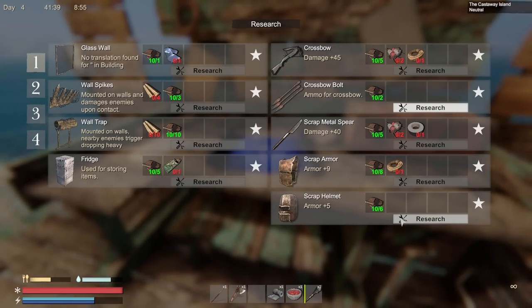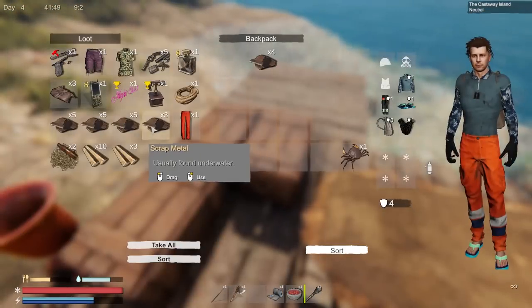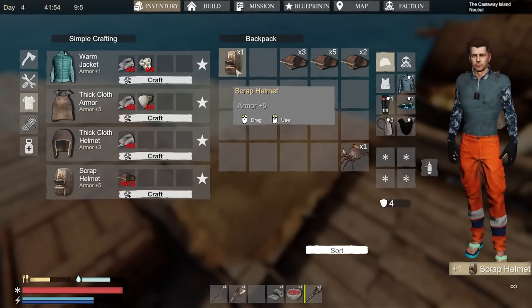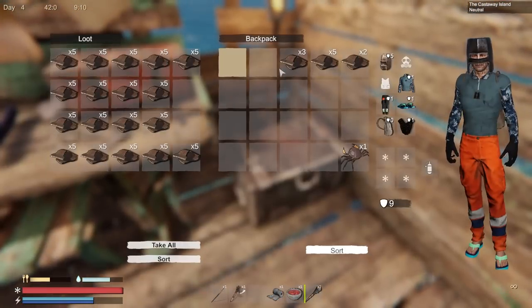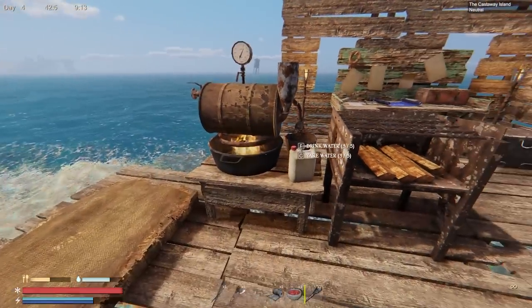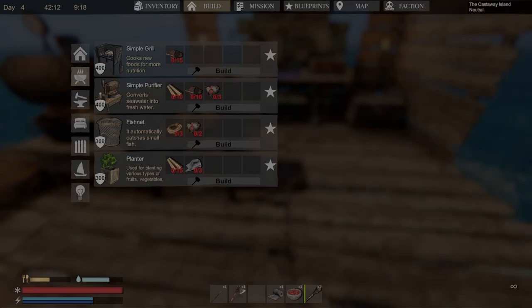I went ahead and got my water distiller full. I'm researching a scrap helmet — I can't afford the scrap armor yet, but the helmet I can make right now and goodness knows I have enough scrap metal. That's going to be five armor, and I don't have a helmet at all — so there we go, now I've got a helmet, that is awesome! Next episode we're definitely going to go out and do more looting. If you enjoyed the video, uncage that like button, subscribe for more daily videos. Thanks for watching — see you next time!